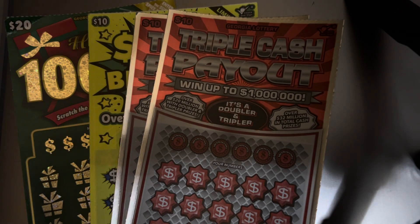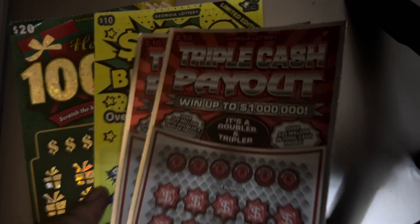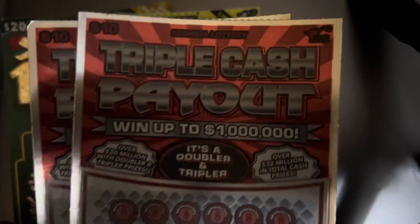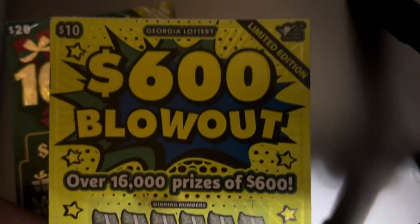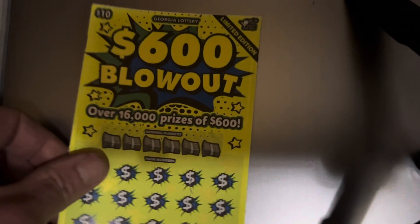Hey folks, it's the Tower Scratcher. I'm in Georgia with a $50 session. I picked up two of the triple cash payout tickets — $10 tickets — ticket number 5 and 4. And then I picked up the first ticket in the reel of this $10 $600 Blowout ticket, triple zero black box. And then I also picked up just one of the $20 100 Times the Money tickets — ticket number 8. So this will be a $50 session. I'm outside listening to the rainfall, nice and breezy.